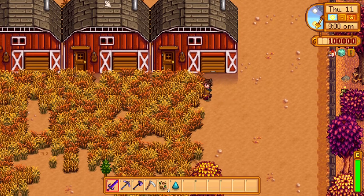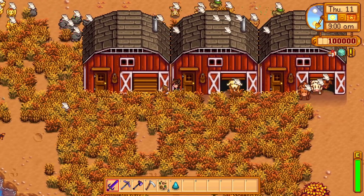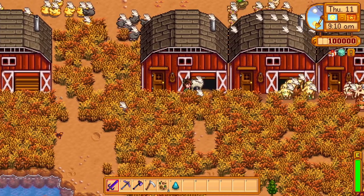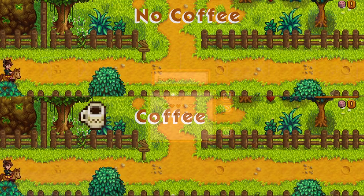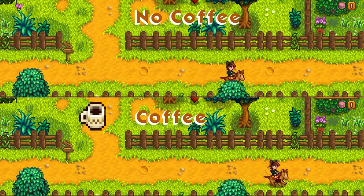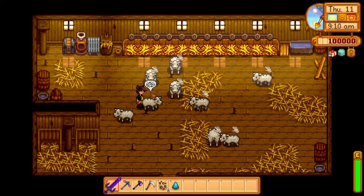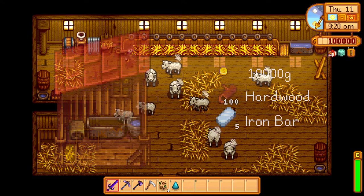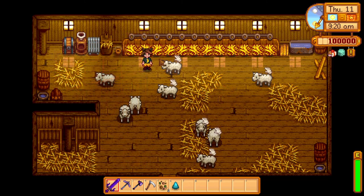The horse is a little more useful than the cat and the dog — it gives you a 30% speed bonus, applied over other speed modifiers. For example, if you drink a cup of coffee, which gives you a small speed bonus, then ride your horse, the speed bonus from the coffee is going to be applied to your horse. You can unlock the horse by purchasing a stable from Robin, and the horse comes with the stable. If you forget your horse somewhere outside the farm, it'll come back to the stable overnight.